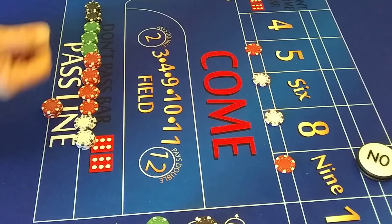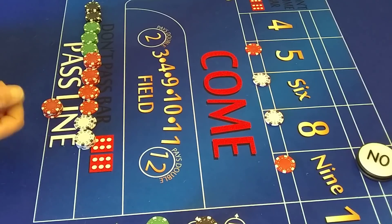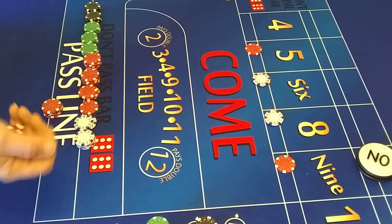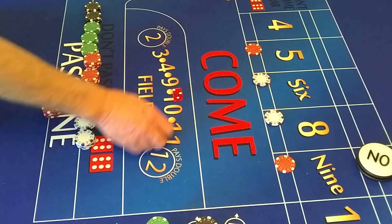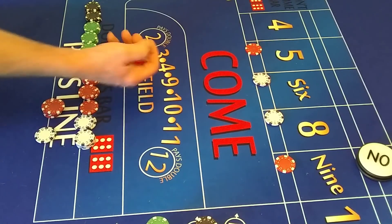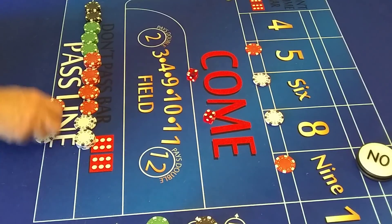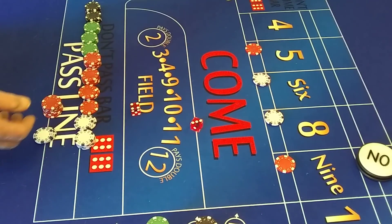You definitely have to have a win goal — say like $100 or whatever. And when you get to that, you need to go home. In the short run, these kinds of systems can make you a lot of money, but in the long run they're going to get you. Actually, anything — if you play long enough, they're going to get you. Four. Six, pay seven. Six, pay seven. Seven out.